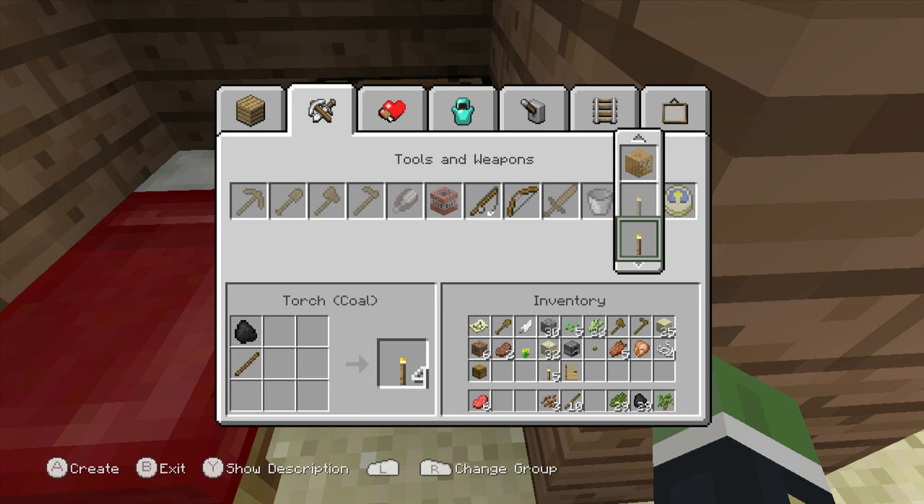Here are the torches. If you want to know how to make a torch, it's one stick and one piece of coal. So I'll make some here.